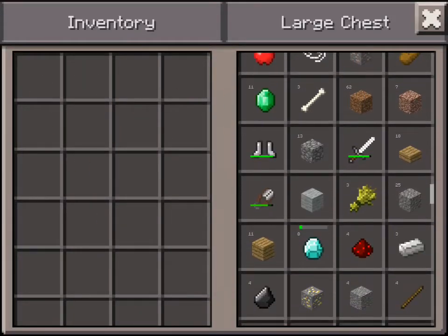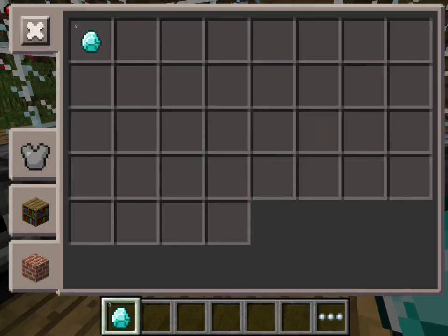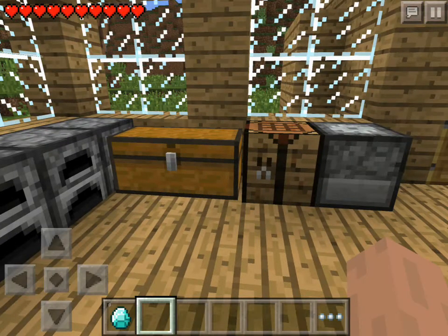So I got eight diamonds — I found them. I've got them at the left side of my inventory first bar, so I'll go into the next bar.